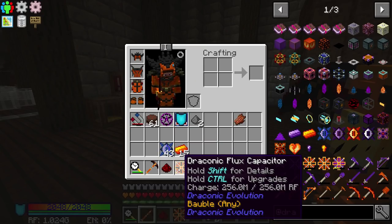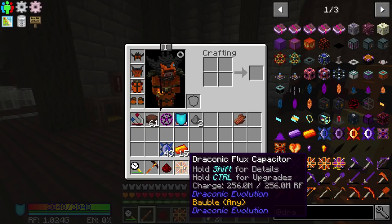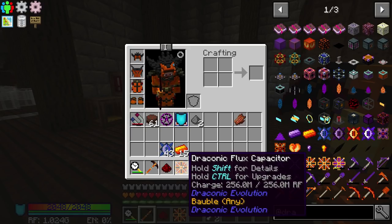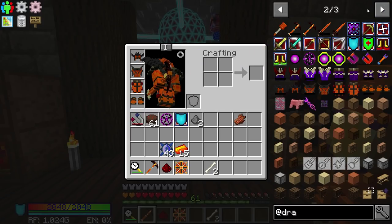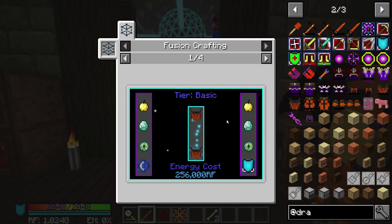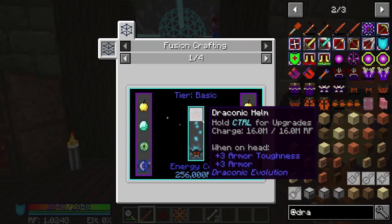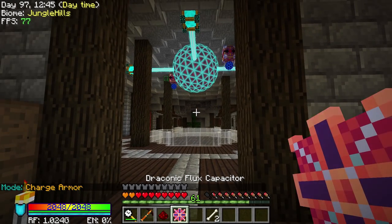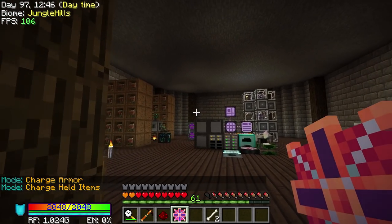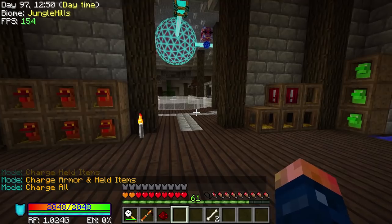I think this can also be upgraded for the storage. I don't see that being an option though. This stores 256 million RF in itself. The storage capacity upgrades - I'm thinking that can actually be upgraded through our basic tier. Maybe it can't - so yeah, I guess this is it. And then you hold shift right click and that will activate it. You can set it to charge items, charge armor, charge held items, charge armor and held items, or charge all - which we want it set to charge all, of course. And yeah, that's about it.